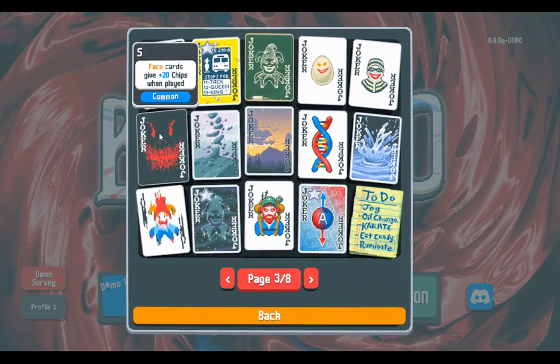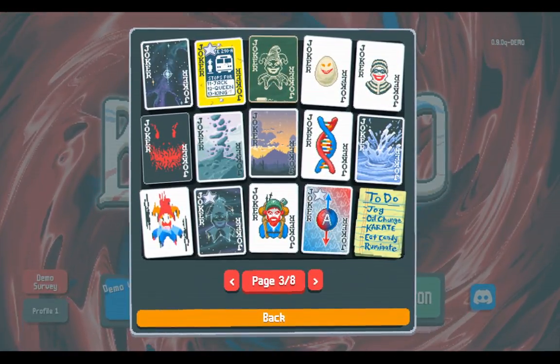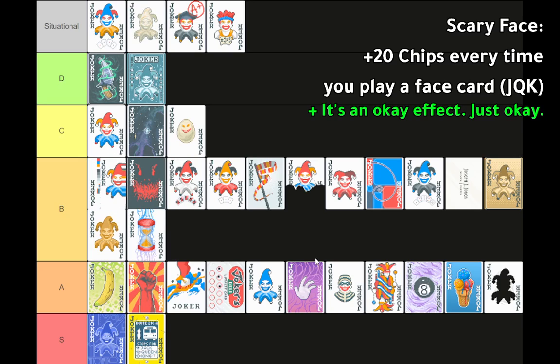Scary Face: plus twenty chips when a face card is played. There's not enough synergy for Scary Face. Abandoned Deck can't play it — no face cards. Ride the Bus is clearly against it. Compared to Odd Todd, Odd Todd has five potential cards that can trigger it, while Scary Face only has three. It got me through the early game at some point, and if you're at the end of a Yellow Deck run and need some extra plus chips, Scary Face is there and not bad at that point. But there are much better things.